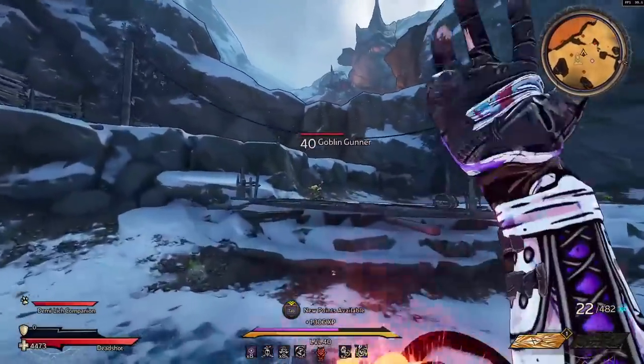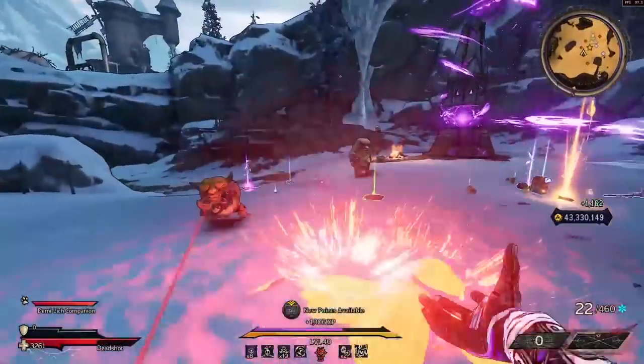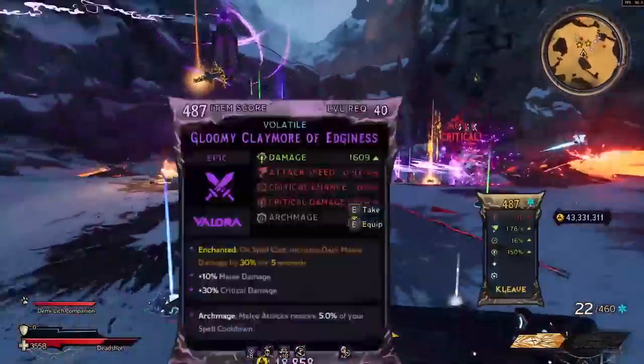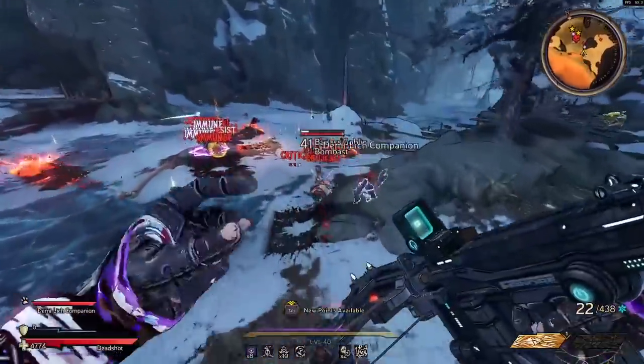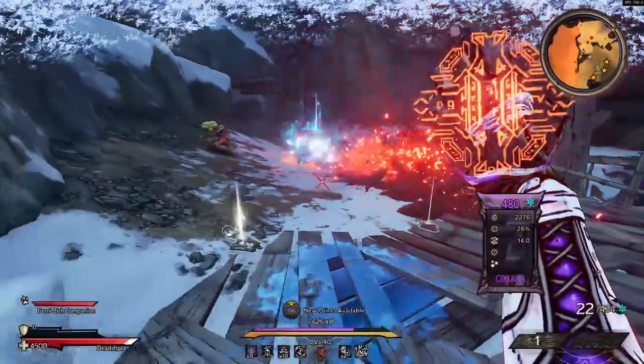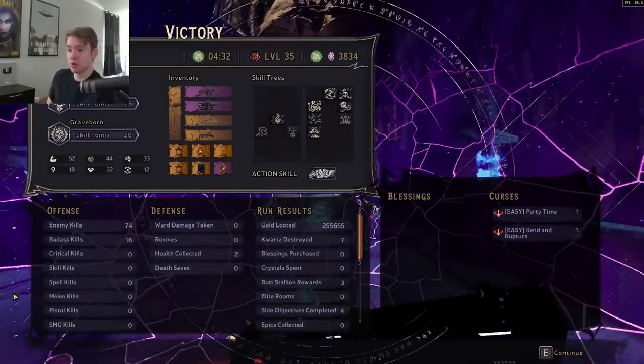You can also have a crazy amount of survivability as well if you choose to. Overall, the build is a ton of fun to use — just constantly spamming spells is some of the most fun I've had in this game. This build is also going to be absolutely perfect for clearing chaos chambers insanely quickly, so I'll have a super fast chaos chamber 35 run at the end of the video, so stick around if you're interested in seeing that.